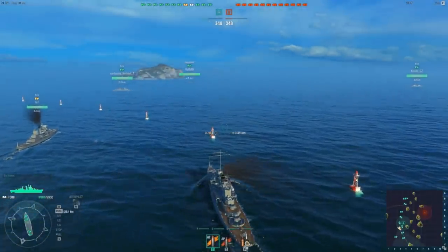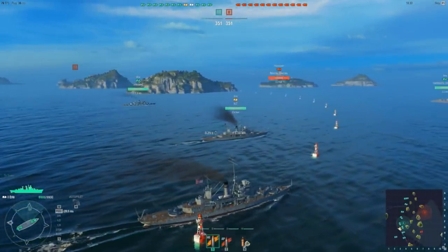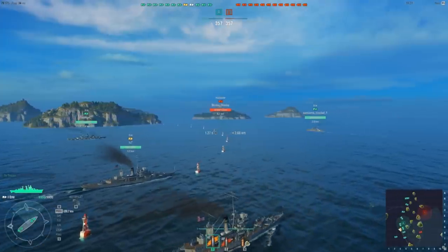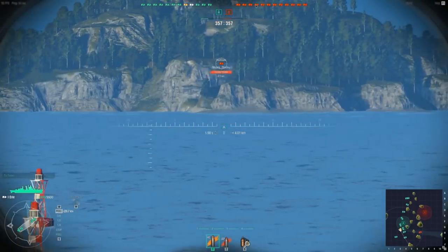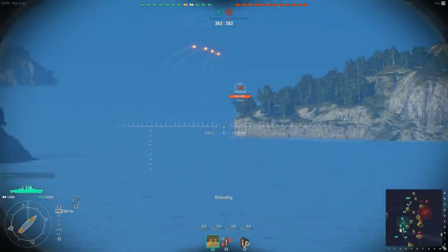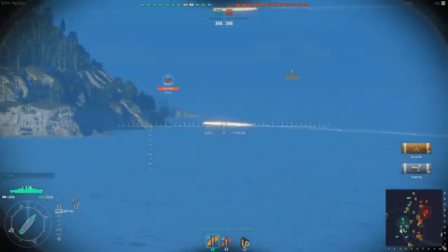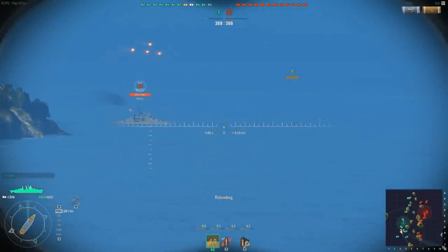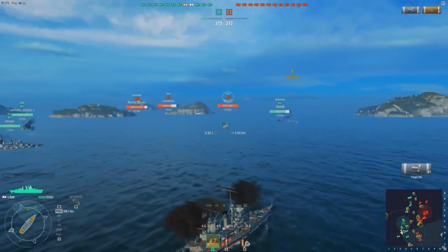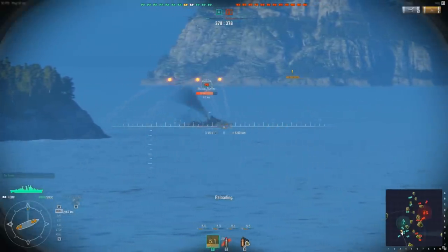Returning to the gameplay at hand, we can see that the majority of our team are also pushing towards this southern flank. There seems to be a tendency at tier one for everyone to cluster up in numbers — advisable when everyone is inexperienced. We soon note that in addition to the Hashidate behind the island, we also have an Erie, and we open up with a barrage, managing to score one hit and set the Erie on fire. We then pick up on another Erie and open up with another barrage, scoring a single hit.